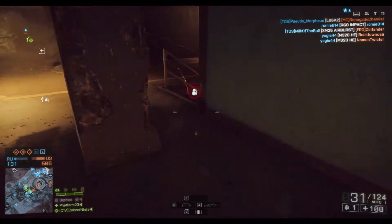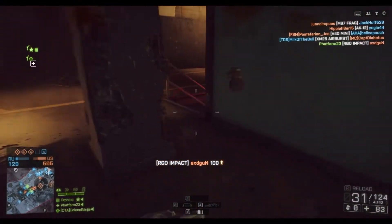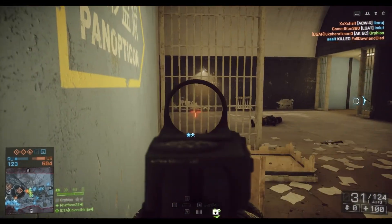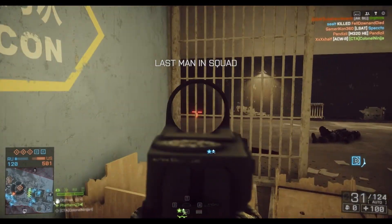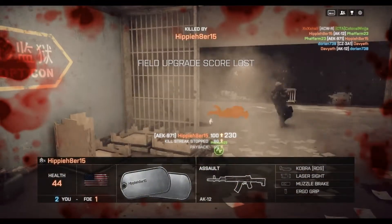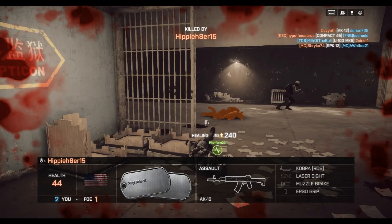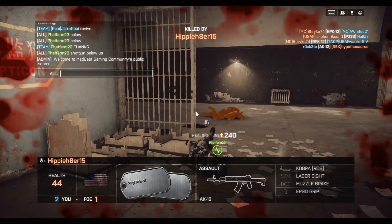But anyways, what I want to talk about in this video is the specific weapon that I am using. We're going to be doing an overview of the AEK-971 Assault Rifle. To start off, it is an assault rifle and it does have 900 rounds per minute.